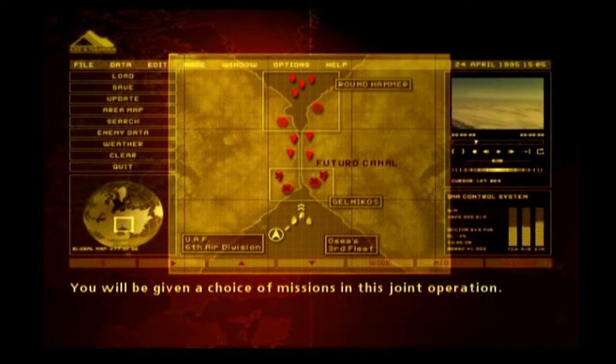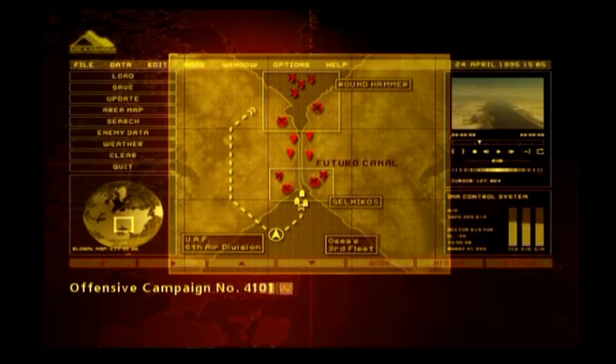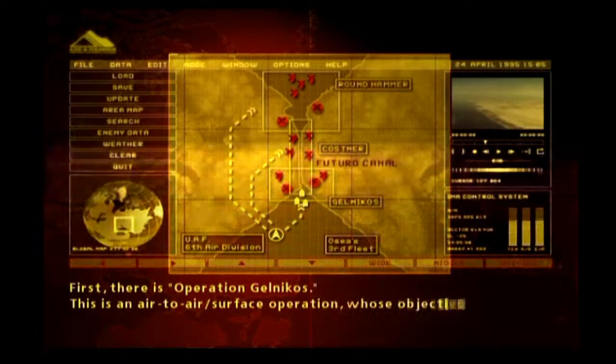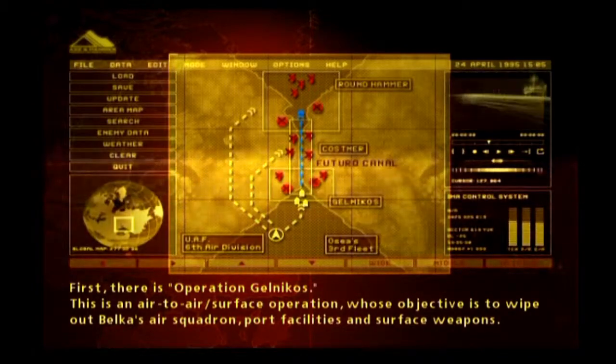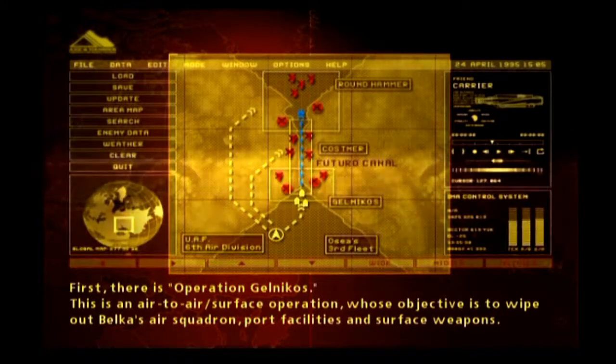You will be given a choice of missions in this joint operation. Offensive Campaign No. 4101 will be comprised of the following three air missions. First, there is Operation Gelnikos. This is an air-to-air surface operation whose objective is to wipe out Belka's air squadron, port facilities, and surface weapons.